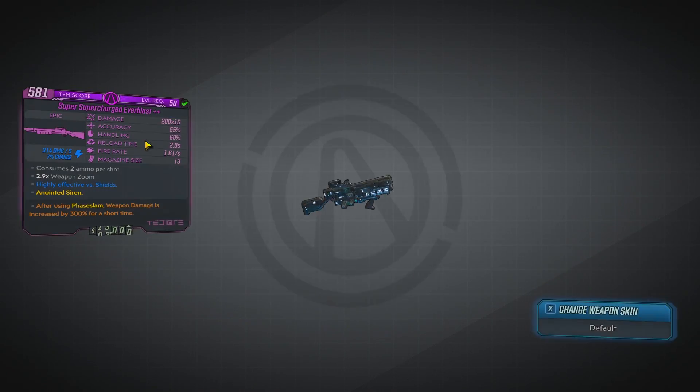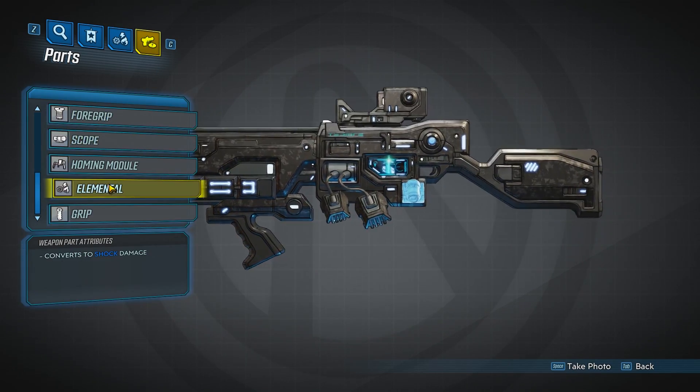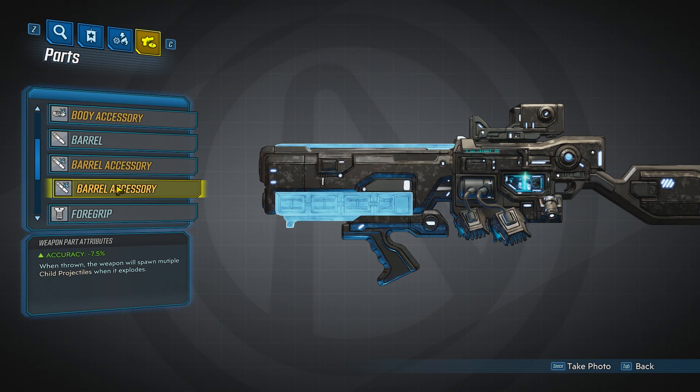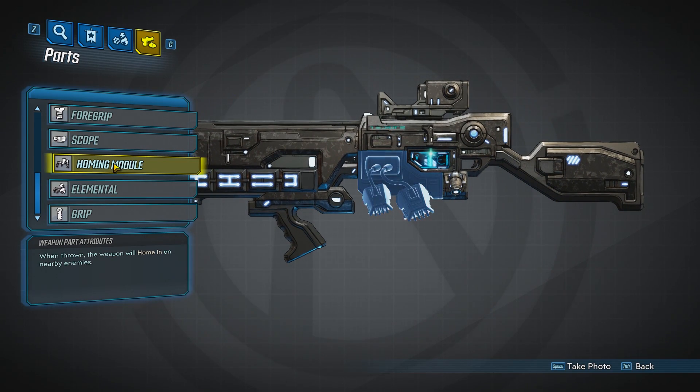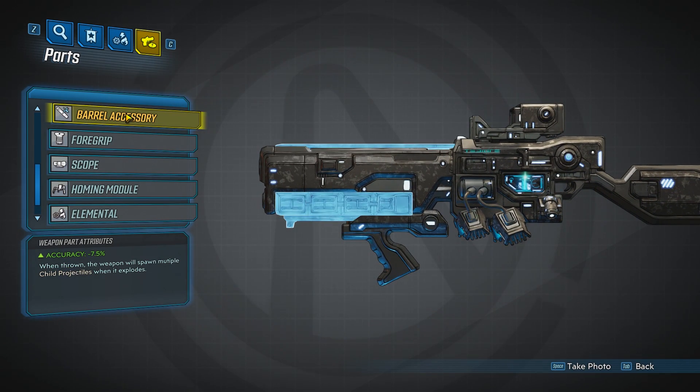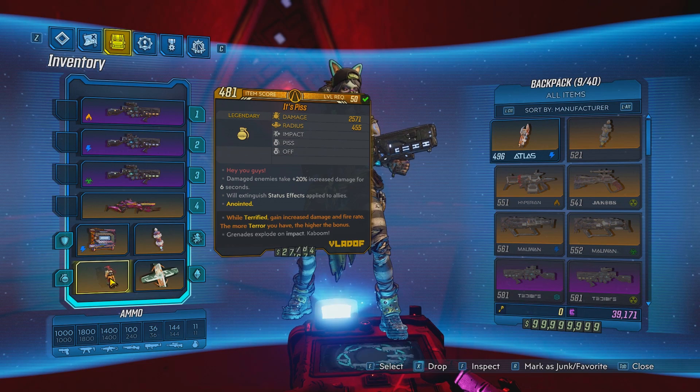Let me show you the specific parts about this weapon. You're going to want to have this accessory: when thrown, the weapon will spawn multiple child projectiles when it explodes. And this homing module: when thrown, the weapon will home in on nearby enemies. As you saw in the gameplay, there were a lot of little grenades flying around after hitting the enemy — with this one they're going to be homing, so you don't even have to aim to hit your targets.